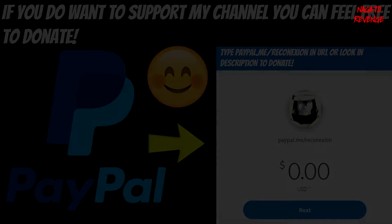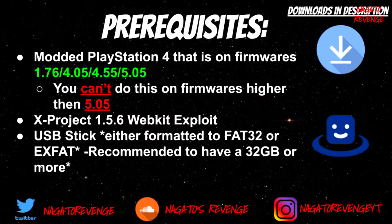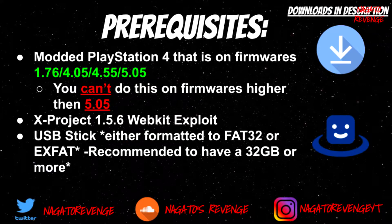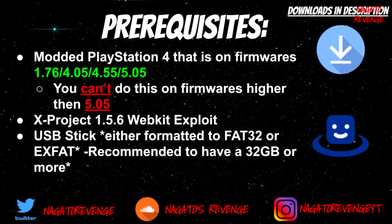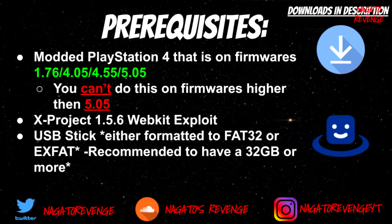We can go ahead and start talking about the things you need and the prerequisites for your PlayStation 4. Any items I list will be in the download description below. First things first, you need a modded PlayStation 4 that is on firmware either 1.76, 4.5, 4.55, or 5.05. I always have to state this in all my videos — you can't do this on firmwares higher than 5.05.